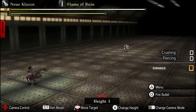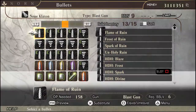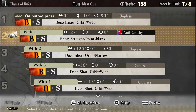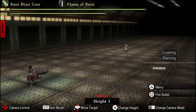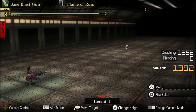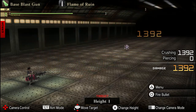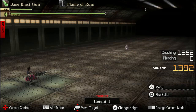Moving on to the beastly god weapon itself, the blast gun. The flame of ruin bullet that I used in my original blast gun video — with the base gun it does 1392, and at the max for me it did around 10,000 damage per shot, if it hit in the right place.